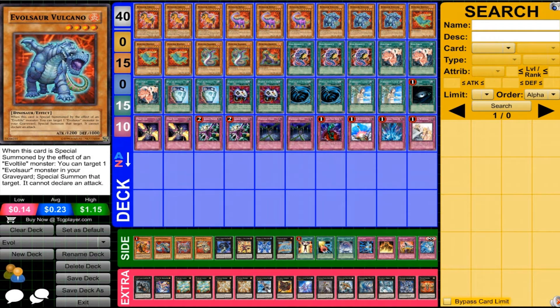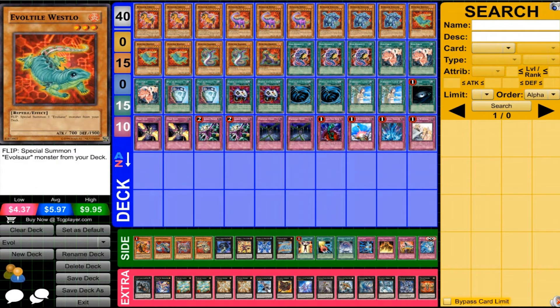Then Volcano — very similar to Darius from Gladiator Beast. It just allows you to special summon your Evil Swords from the graveyard, and then you can do quick plays. It can lead you to do some really nice plays. And then Evil Tile Westlow — just a flip monster that allows you to special summon the Evil Swords very, very quickly. Just a very, very nice card overall.